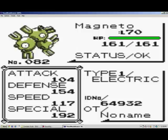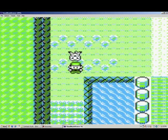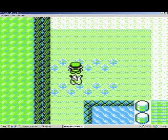We still have Aerodactyl, but the new member is Magneto the Magneton, who's going to be replacing Charizard. This Magneton has a special stat of 192, and that's important because that's the Pokémon we're going to be glitching today, which is HH4Y.